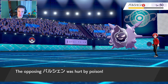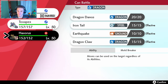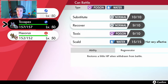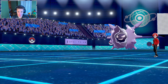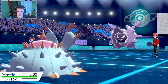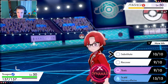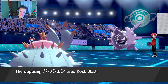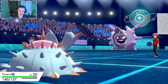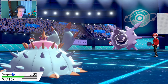Mold breaker could pop out here — we got focus sash but it has icicle spear. We're going to go into a recover here. Sub or recover, sub or recover — we're going to go with recover, that's the play call. I think this thing is going to get a rock blast off on us. We'll eat this up and then recover back to the top and just let the toxic do its work. We're going to stall this thing out.